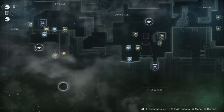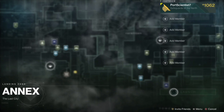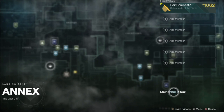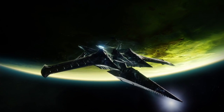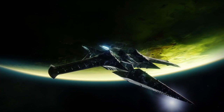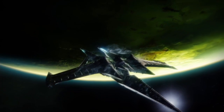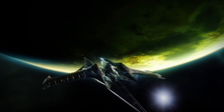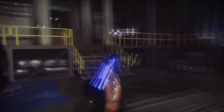First off, you want to head to the recaster and pick up your interference mission and your growth mission for the Effigy. All right, now we're at the tower — let's head over to that recaster.